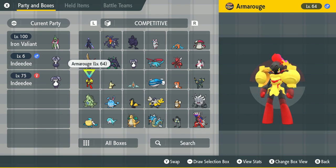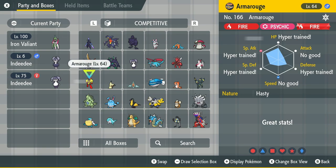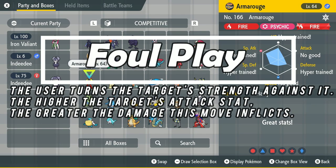Without further ado, let's jump into the video. The reason you want to breed for certain zero IVs is because there are attacks and moves in the game that affect individual values very heavily in competitive Pokemon. For example, this Armor Rouge — I had to breed this Armor Rouge to get the zero. When you see 'no good,' that means it has zero in that stat. So I have zero speed IVs and zero attack IVs. The reason I want zero attack IVs is because there's an attack called Foul Play, which you see commonly on support mons like Umbreon.